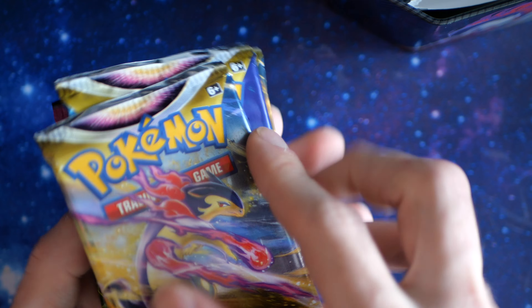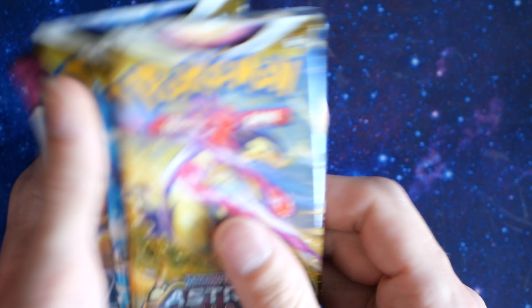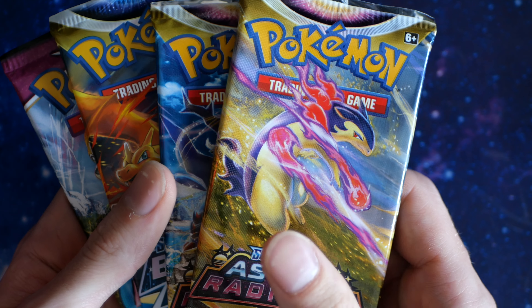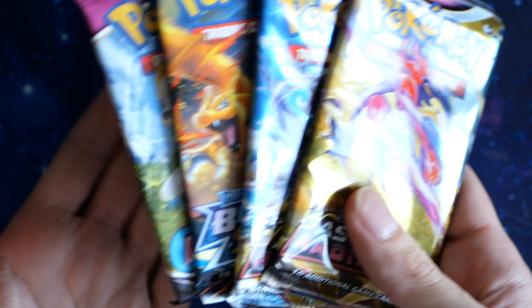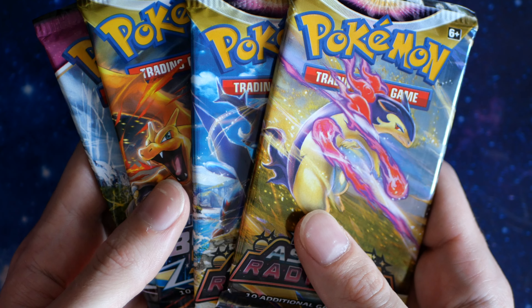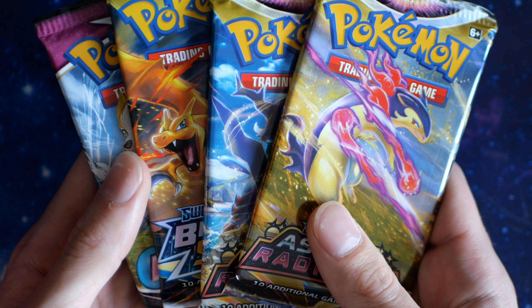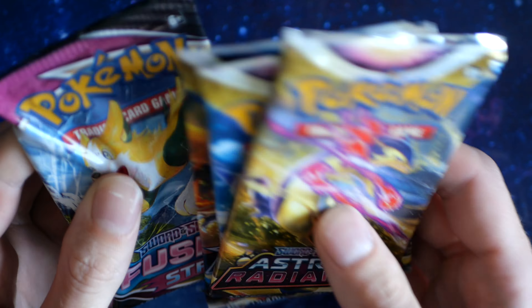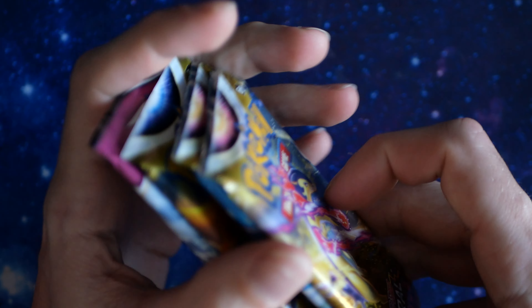Anyways, we have our four packs in here: two Astral Radiance, a Brilliant Stars, and a Fusion Strike. To be honest, I haven't opened Sword and Shield for a while and I kinda miss it. Sword and Shield era... Scarlet and Violet just isn't doing it for me. Let's open these packs and go back to the good old days of Sword and Shield.